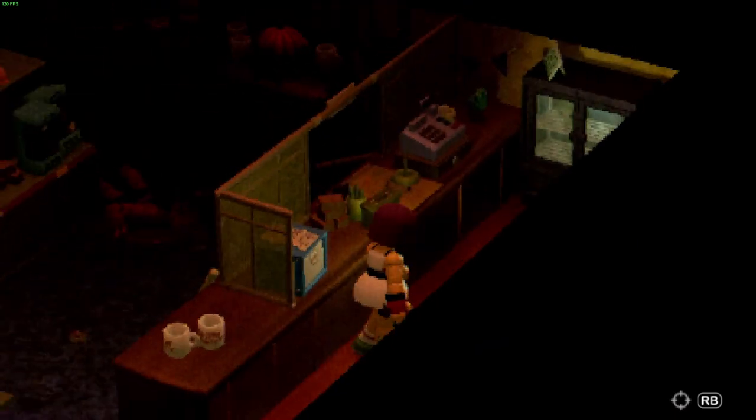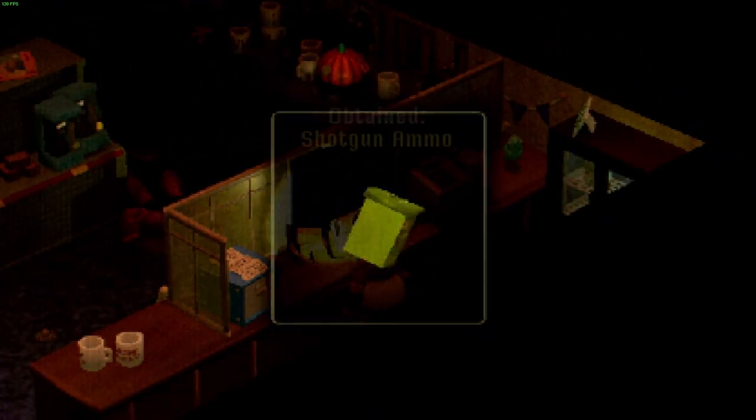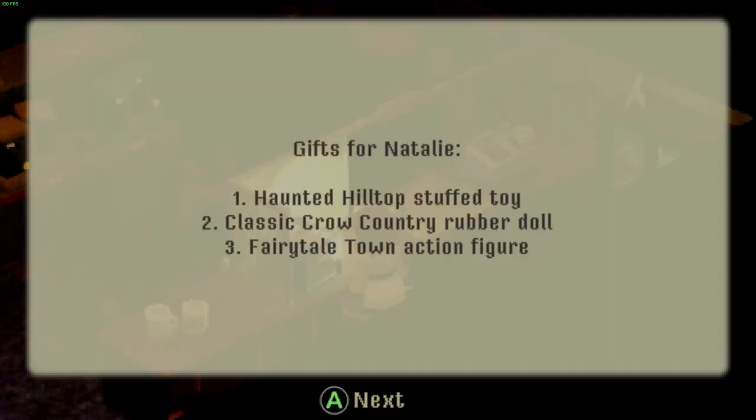I just assumed this is the way the game was supposed to be, but I don't know. Let's grab the shotgun shells, because they're always going to be useful. And a handwritten letter: 'Gifts for Natalie — Haunted Hilltop stuffed toy, Classic Crow Country rubber doll, and the Fairy Tale Town action figure.'